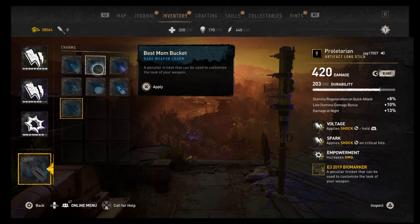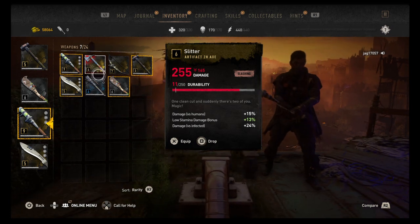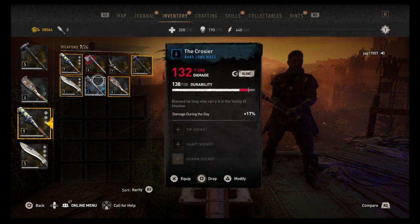Yeah, I got all of them. Do you have best mom bucket? No. Yeah, I got that, so everything else you said I got. Put the one I don't have on a weapon, and let's see if I get to use that charm afterwards.